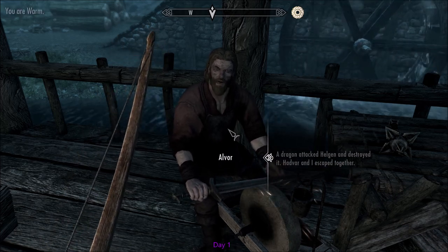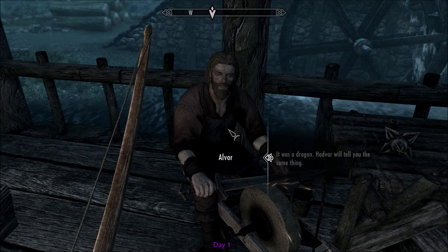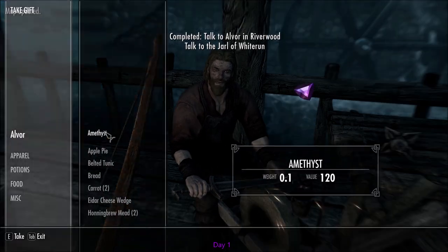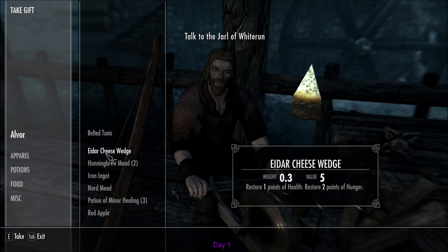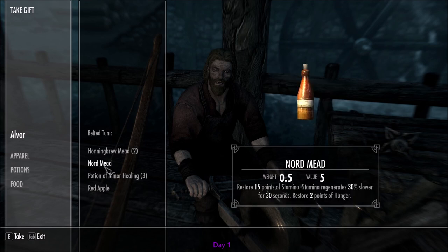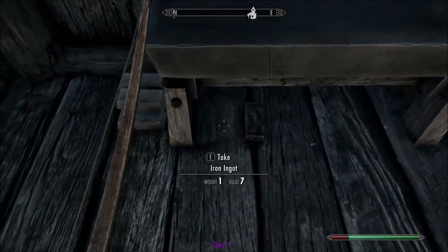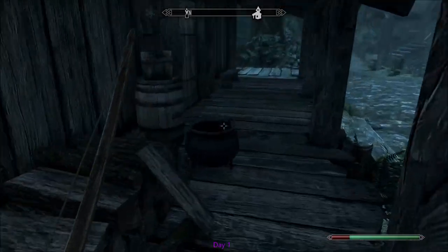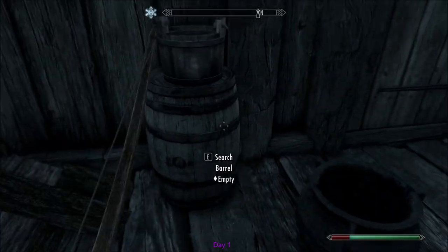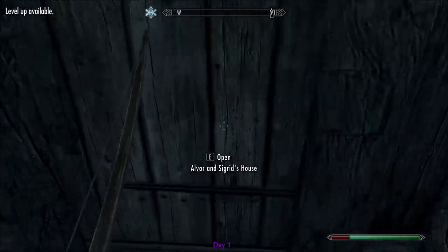We get help from Alvor. We grab some of his food. What I've found is the alcoholic drinks don't really do anything for your hunger at all. What really really helps is the cooked food. Sometimes there's salt piles in there, which is interesting.